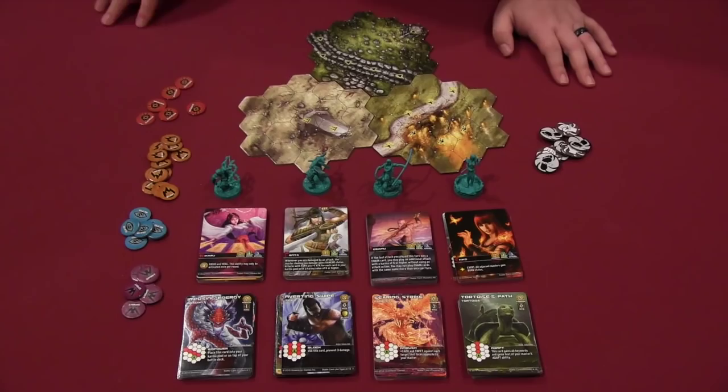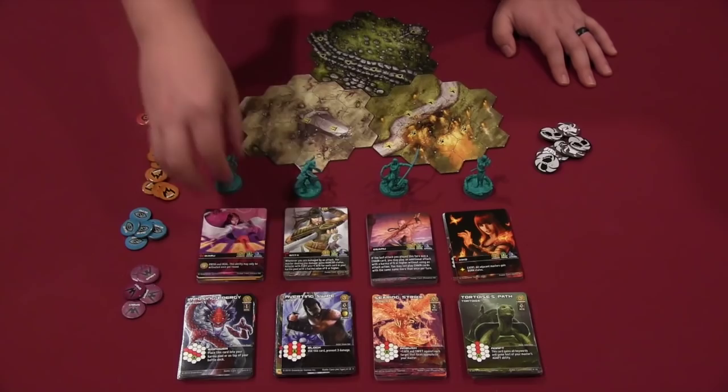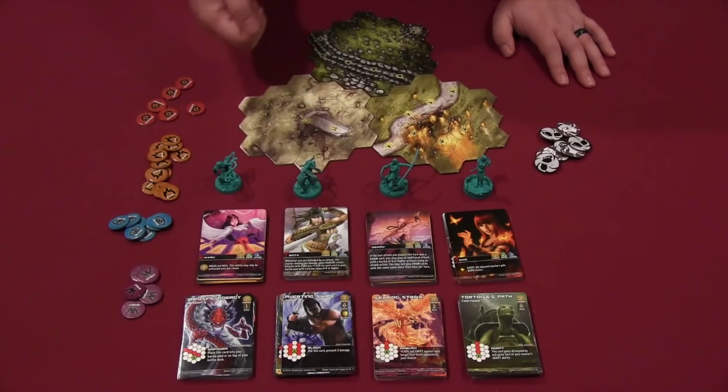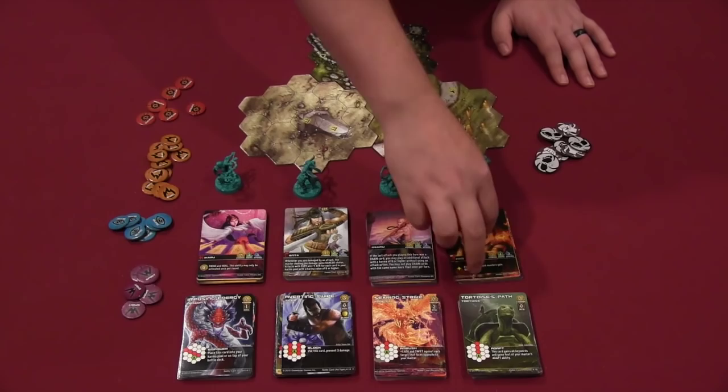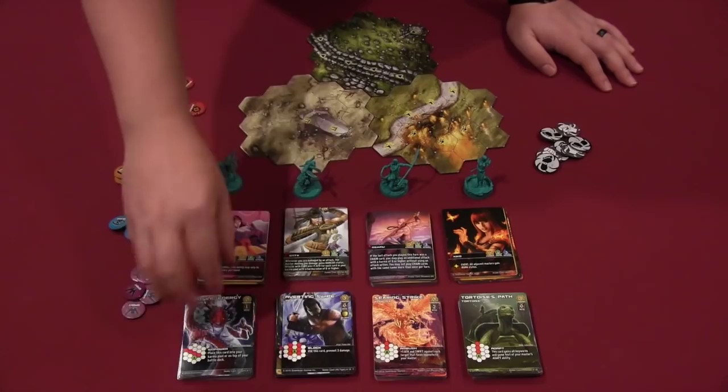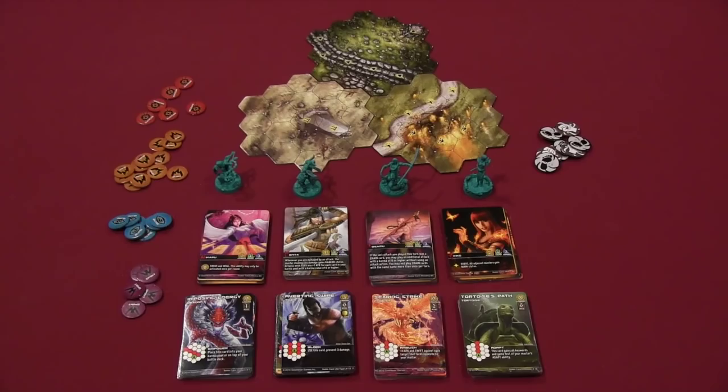Each of these is one of the four kami decks. There are also the kami masters — these guys here — which have a deck associated with them. Some will be able to give blind tokens, which slow down masters when they move. Some will be able to chain attacks, so if a card has a chain keyword, you can play another one to deal more damage as long as it has a certain karma value. And some will have burn tokens, allowing you to burn a master and cause them damage over multiple turns. You'll pick a kami master and a kami, then shuffle them together to make your deck.